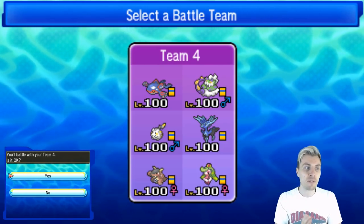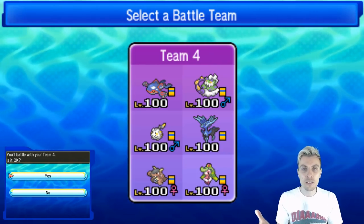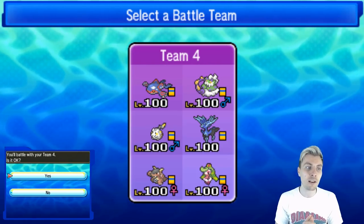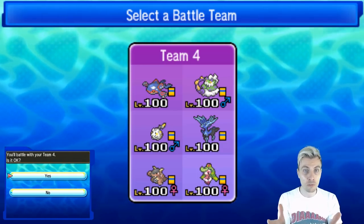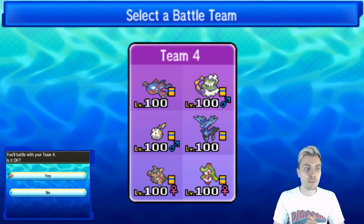And U-Turn gives us a fast pivot out as well to support Kyogre and help with the weather control. Xerneas is pretty obvious — we need to get the Geomancy up and support it well enough. Within this team, we've got enough to prevent Trick Room getting set up, which is kind of our biggest threat at the moment just looking at it on face value.